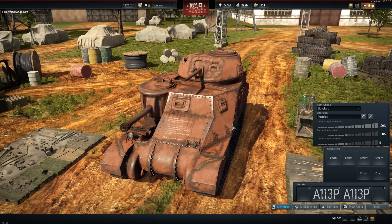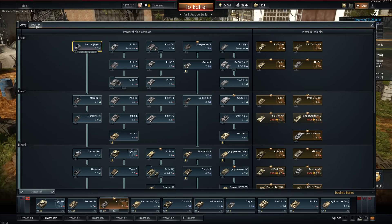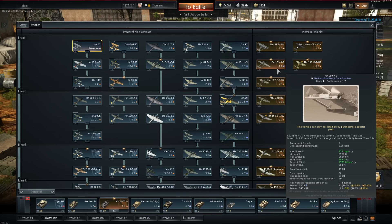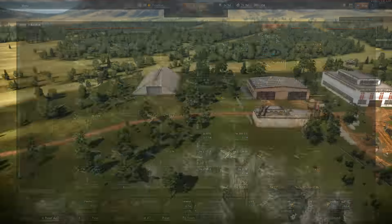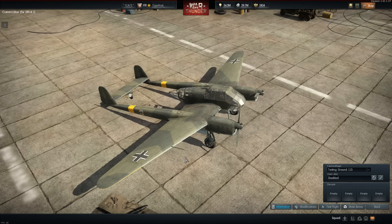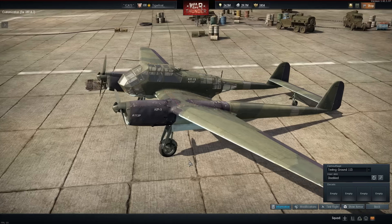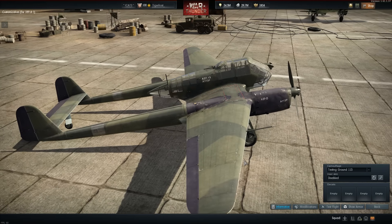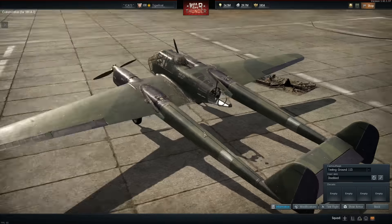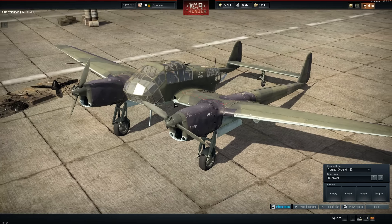This actually comes with a whole bunch of different stuff. First of all, if you missed the other video, for completing 18 air tasks for the Germans, you get the exclusive FW189A1, which does actually have a camouflage for testing ground 113, which I did not cover in my first video. So if you're watching that now, this is what that looks like. It's basically the same thing but with a little bit of black detailing, and it also says things like A3713, A113P, and so on.